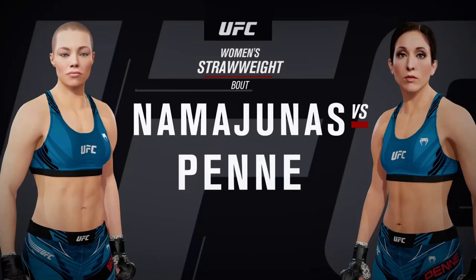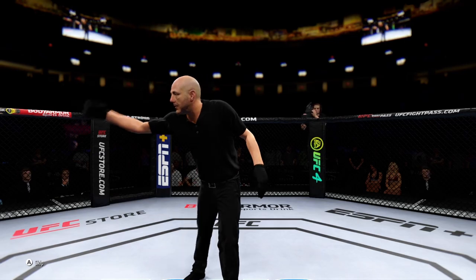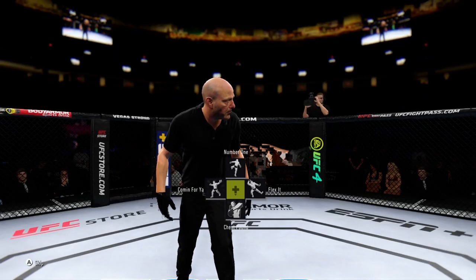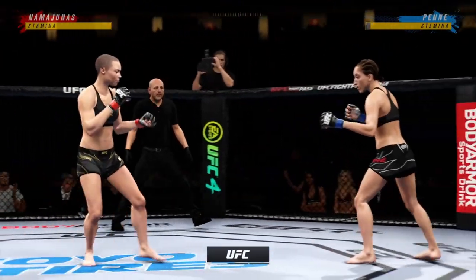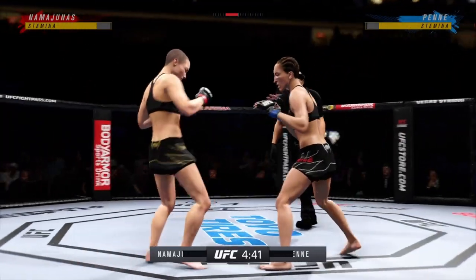Yo, it's Sebastian and welcome back to the channel. So today we are doing another best versus worst challenge. Today I am taking on the best of the best of the women's strawweight division in UFC 4. That's Rose Namajunas. She is the champion of the world and a really, really well-rounded fighter. So let's get to it. As always, I'm fighting with the worst fighter in the division on hard difficulty in UFC 4, so it should be quite a challenge.